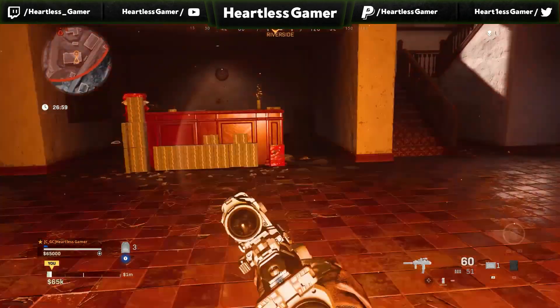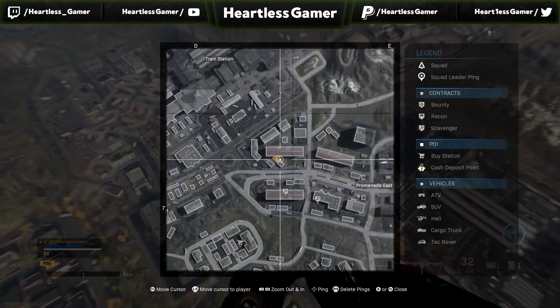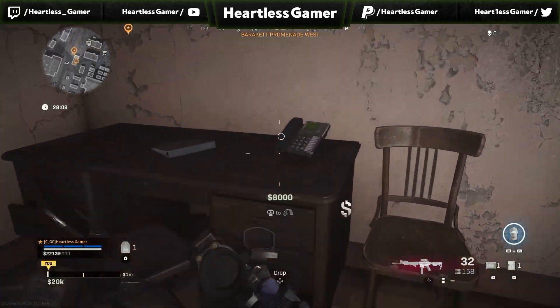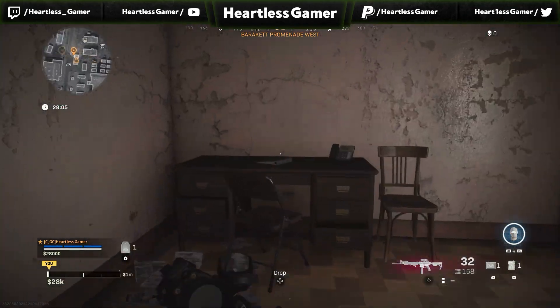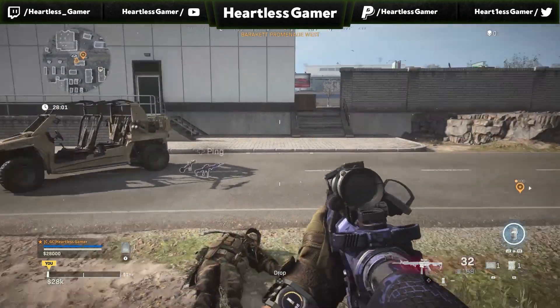Number eight is going to be in the school, right when you walk into the school — it's going to be right there on the desk. Number nine is going to be by the train station above Promenade West. It's going to be right here just in front of the train station general area. You'll see that green building right there out of the window — that means you have that one.